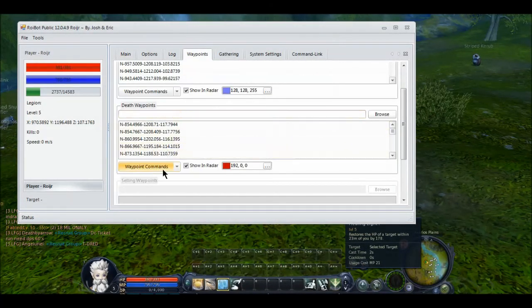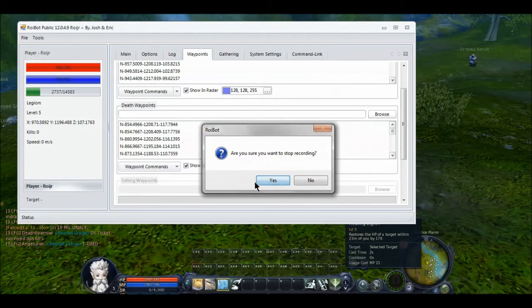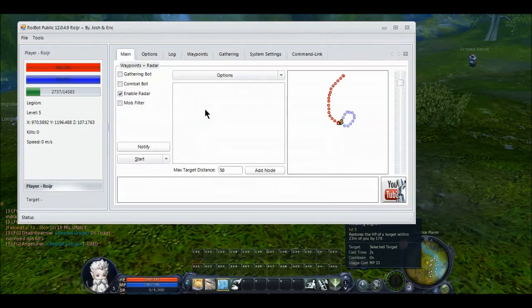Okay, I'm just going to go over to waypoints. Stop. And that's it — that's all we have to do. I'm not going to enable anything else, not even combat bombs. I'm just going to hit start.